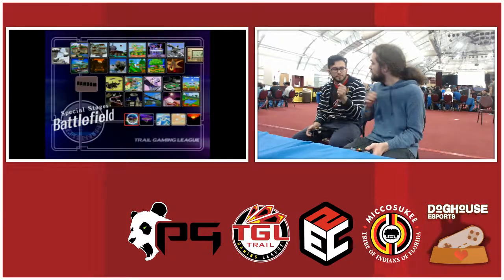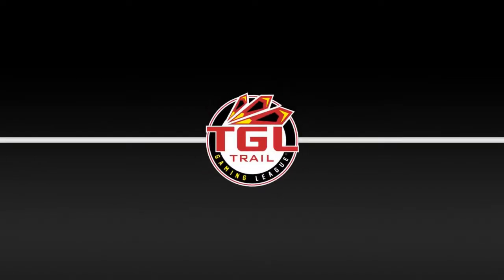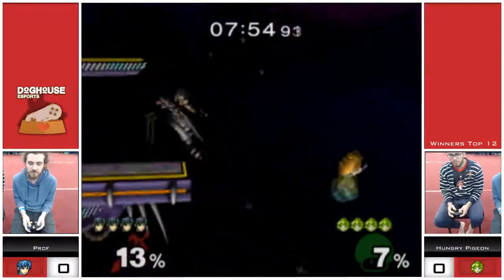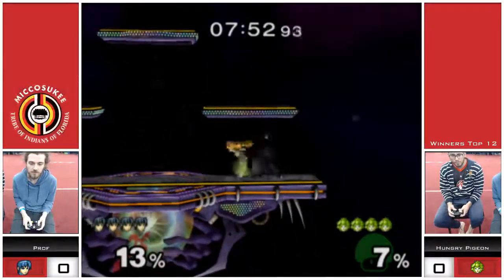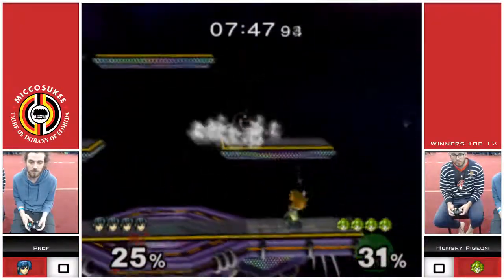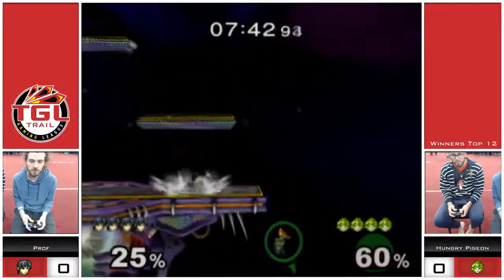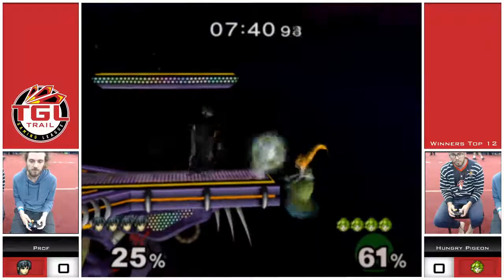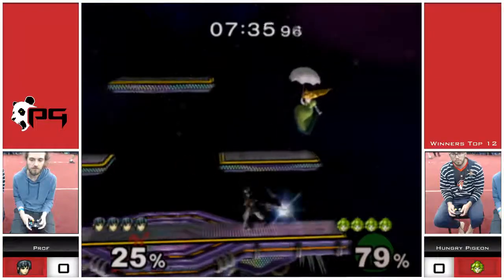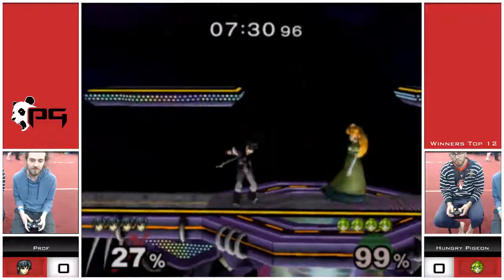Peach gently floats back, and every time she comes back she'll take maybe 10-15% off of Marth. These guys are starting off on Battlefield. At low percents you're going to see Prof forward throw Peach whenever he gets a grab, so you can get forward throw combos or just a dash attack. Prof is doing a pretty good job of cornering Hungry Pigeon, keeping them on the ledge — because if Peach is on the ledge against Marth, it's very miserable. It's much harder for Peach than it is for Marth in that situation.